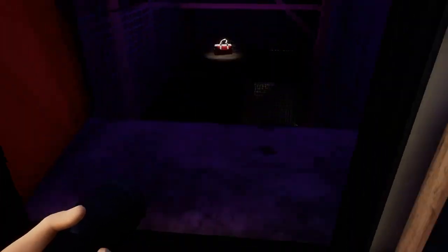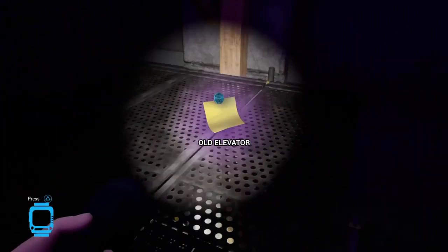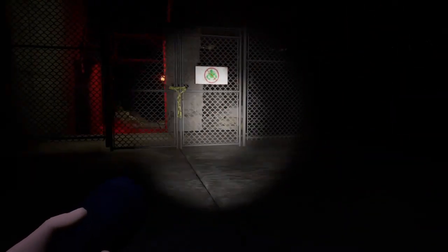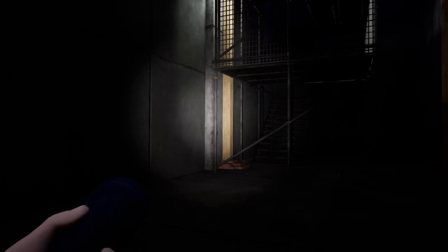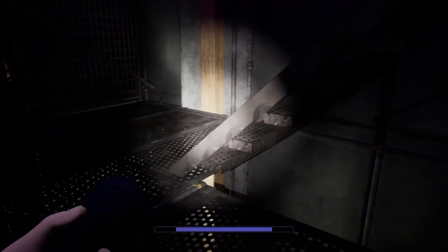We're not working on going down there yet, but it wouldn't hurt to gather up some of the important stuff. I believe that's as far as I go — I can open the gate with Monty's claws, but then I need the Chica voice box for further down there. I got the baggage, so that's fine.